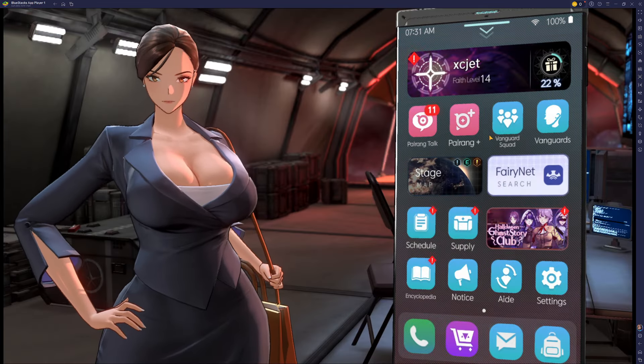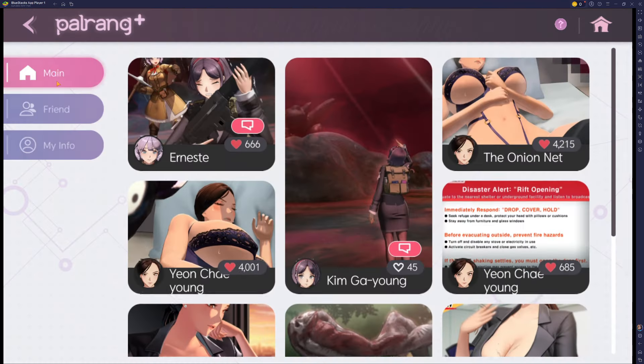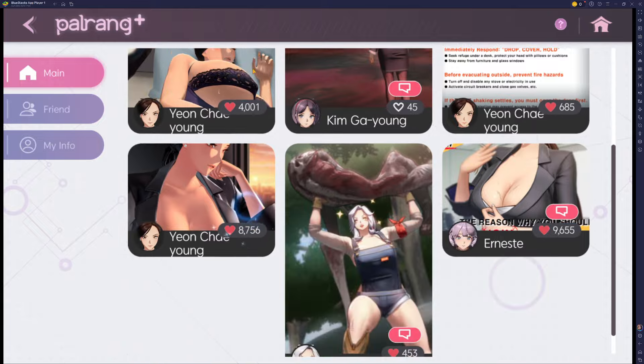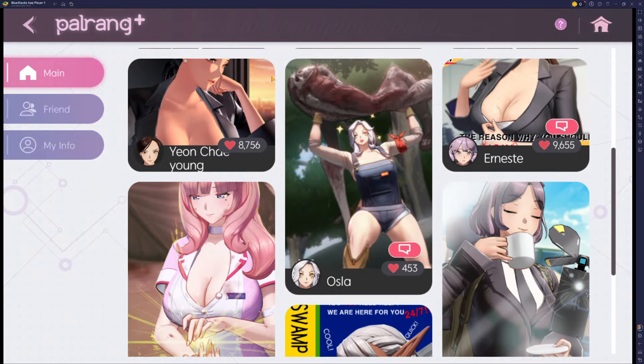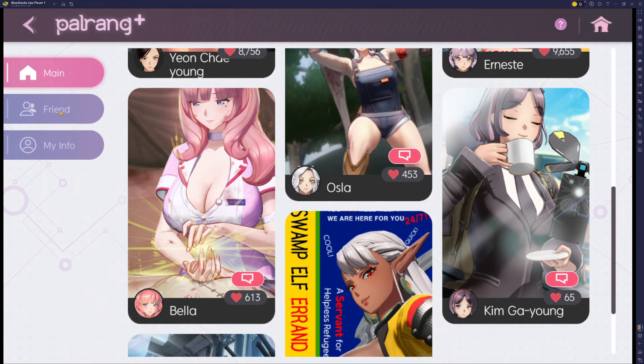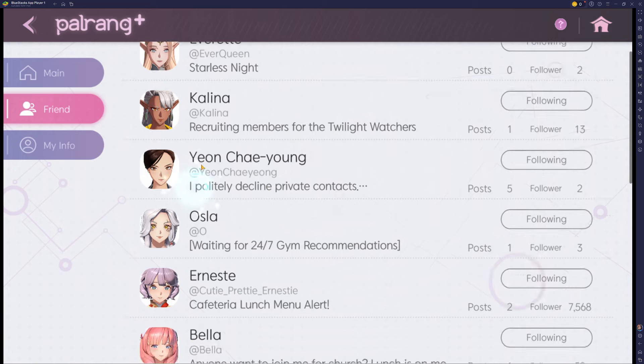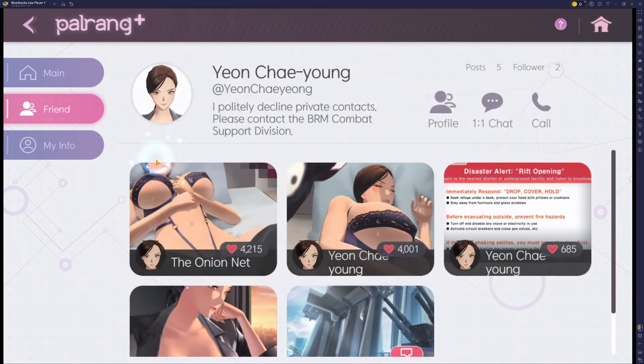Now let's talk real quick on the Powerang Plus and the whole bond system here. If we take a look, you'll see a lot of things in the menu that you can like. You always want to make sure that you're liking these random posts. Say you're trying to focus on somebody — I'll give you an example: Young Chae Young here.